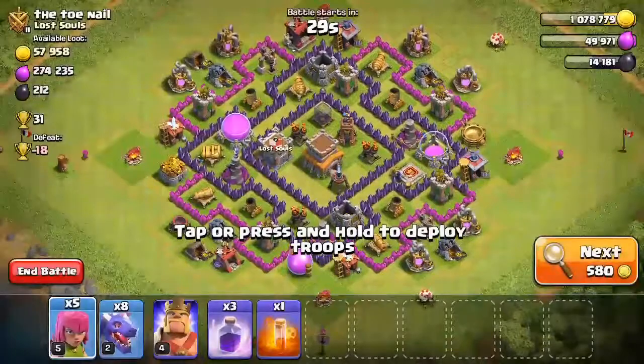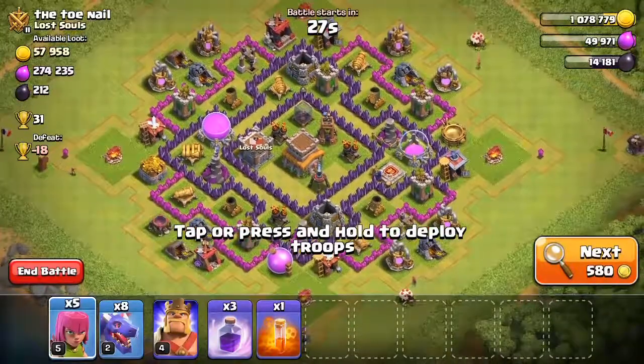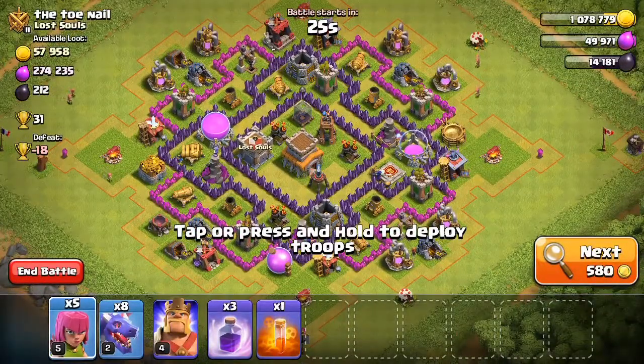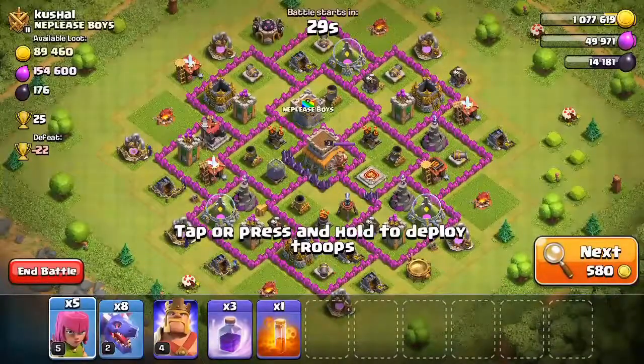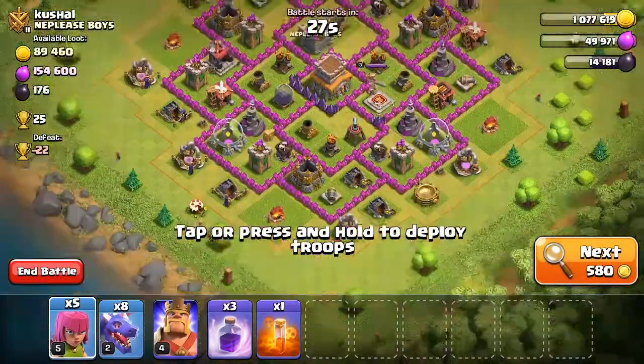I don't think I can work it on this one. This base might be a bit harder — I'll skip that one. You've got to find a base where all three of their air defenses are close together. This one could be hard, so I'm going to skip that one. This one is relatively alright, so I'm going to give this one a go.